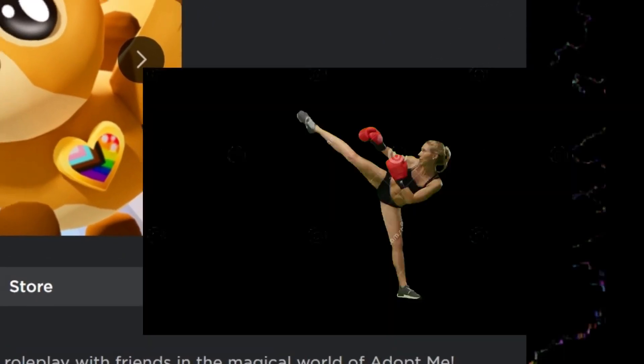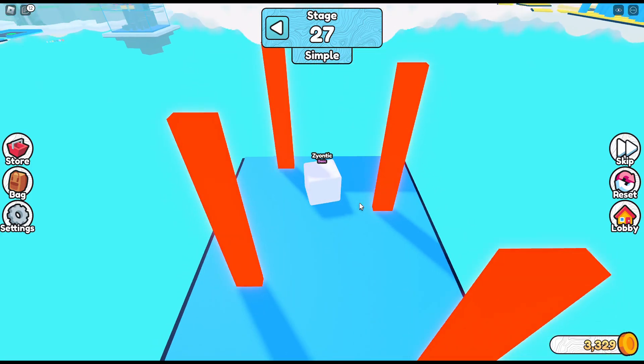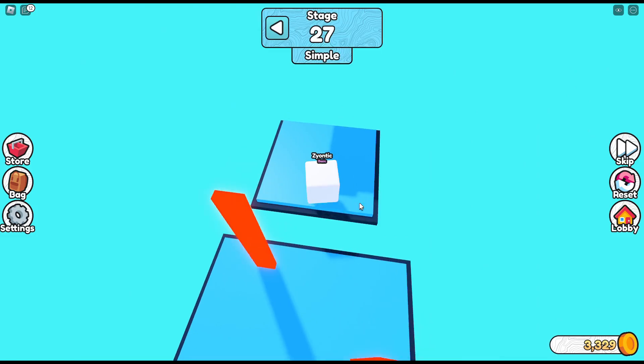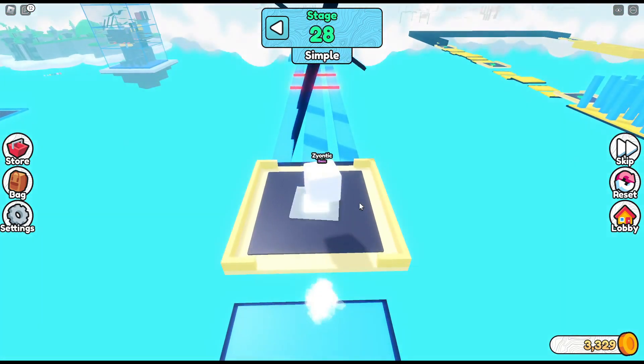First off, we're going to start with how to get that initial kick. Getting a game off the ground might seem tricky but it's really not. And the first option is social media. Gone are the days of needing to pump tons of Robux into ads to see new players.